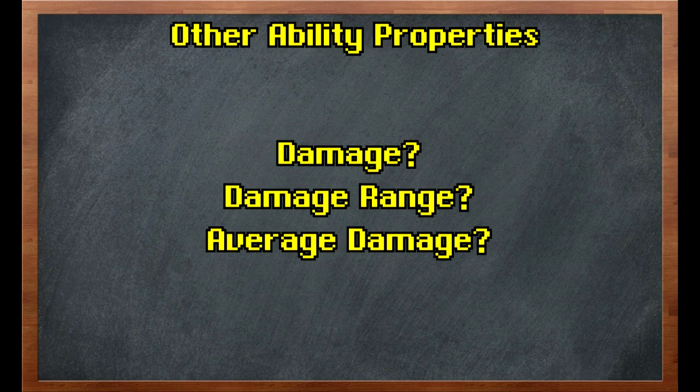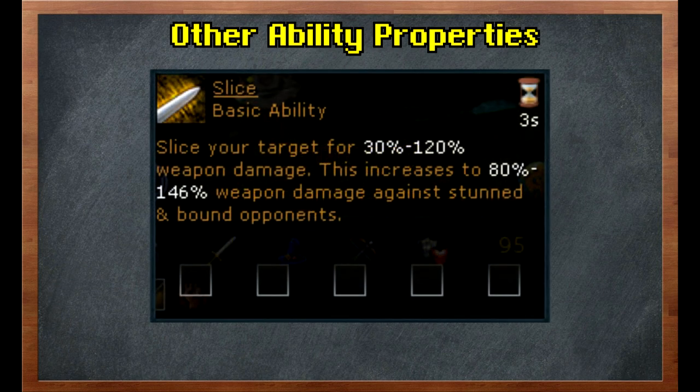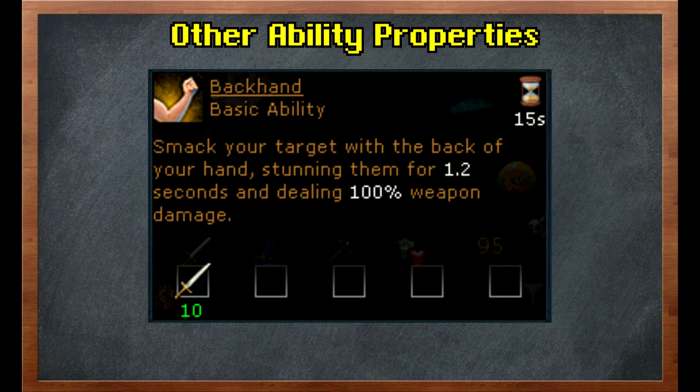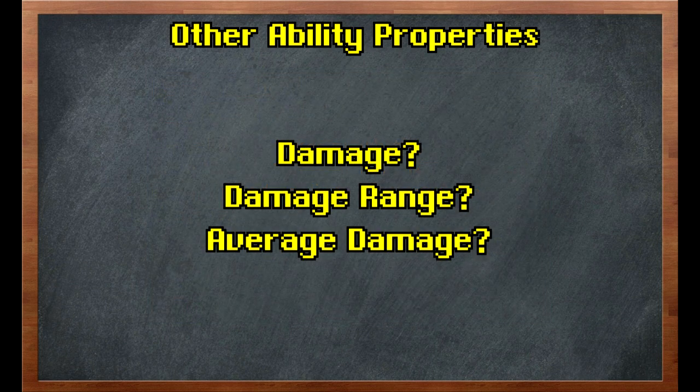Next let's look at some fundamental properties of abilities by looking at their damage output. In some rare cases like with the ability Slice, the description gives us both minimum and maximum hit, making it easy to find the overall average damage. However, in the vast majority of cases there's only one value given with no clear indication of how it relates to the average or damage range. In these cases the listed damage is the maximum hit, and almost always the minimum hit is one-fifth of that listed maximum. So 100% ability damage would be the maximum, 20% would be the minimum, and 60% ability damage would be the average — meaning almost all abilities with only a listed maximum have an average damage of three-fifths of that maximum.